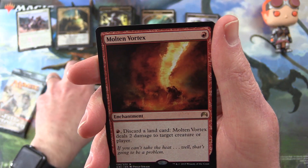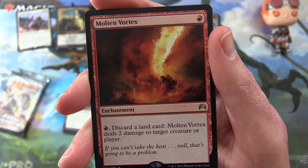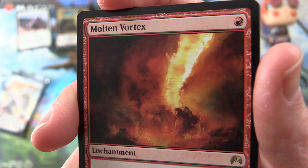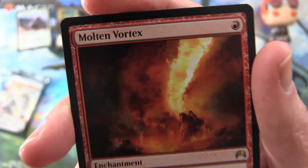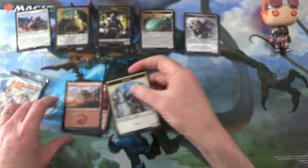The rare is Molten Vortex — an enchantment, free to cast. Pay a mountain, discard a land card, and Molten Vortex deals two damage to target creature or player. Does anybody have this in foil? Any of these things with lightning bolts or fire always look cool in foil form, I reckon. And a Mountain and a Night token.